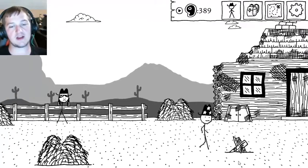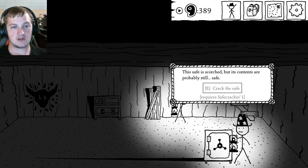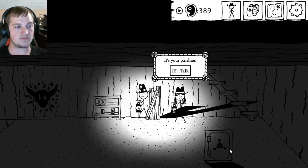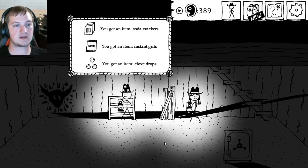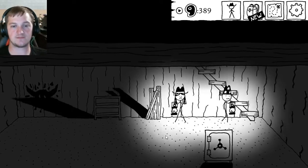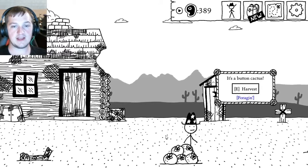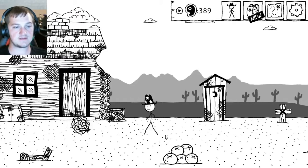I pray that you guys at least caught on that little joke I was making there. The safe is scorched, but its contents are probably still safe. Requires a safe cracker, which I don't have. There's still some food on the shelf — soda crackers, grits, clove drops. There's a weird cow-shaped stain on the wall, probably where a cow spirit was. It's a button cactus — I pick the edible bits off. Cactus bits! That's nice!